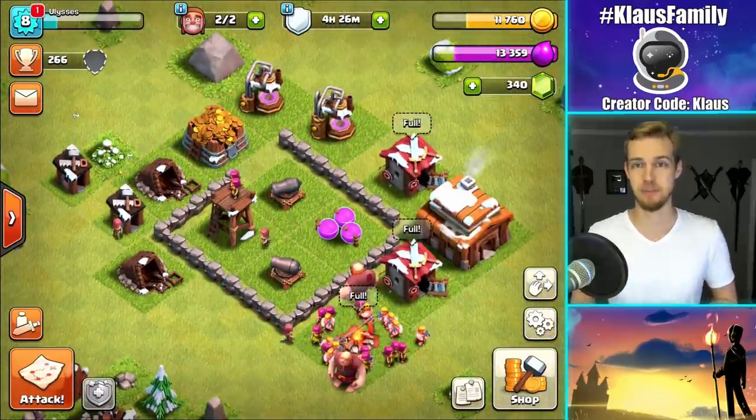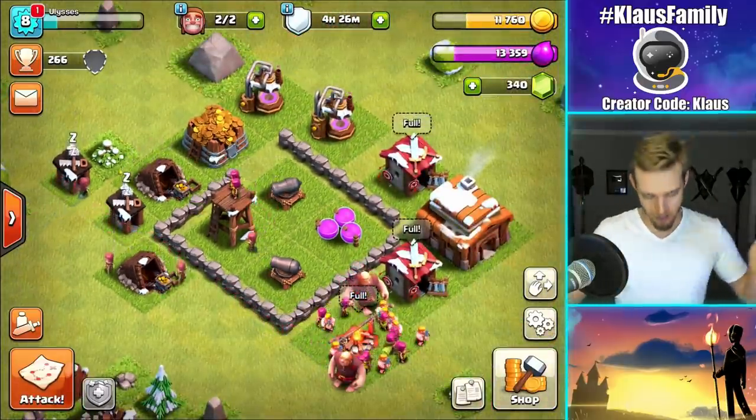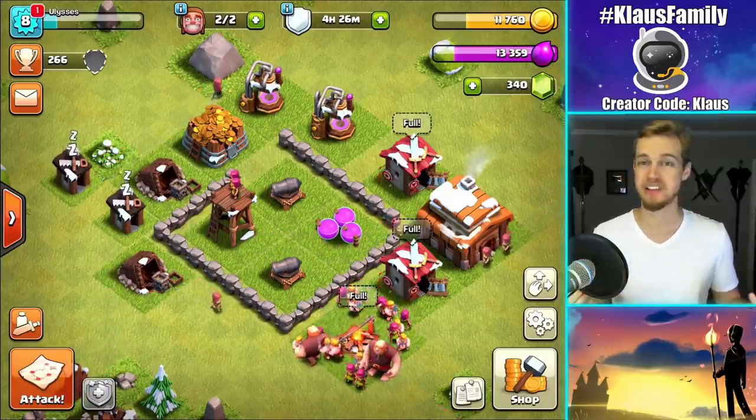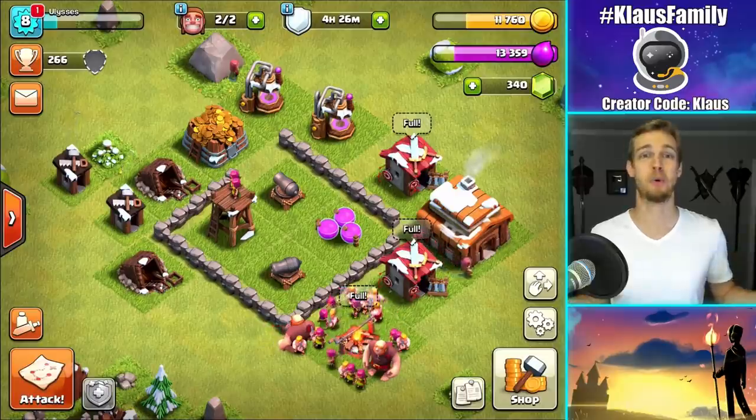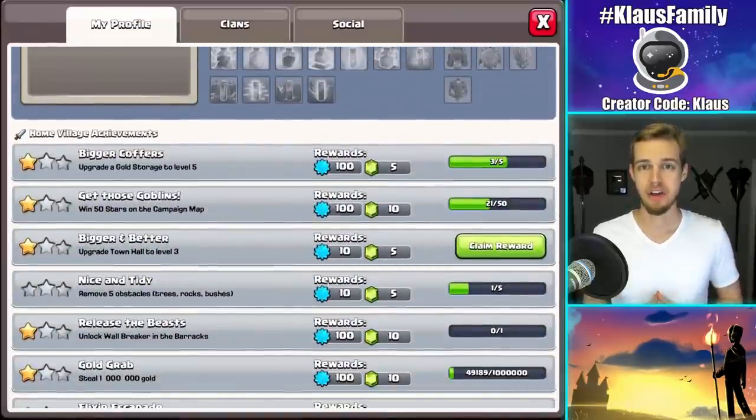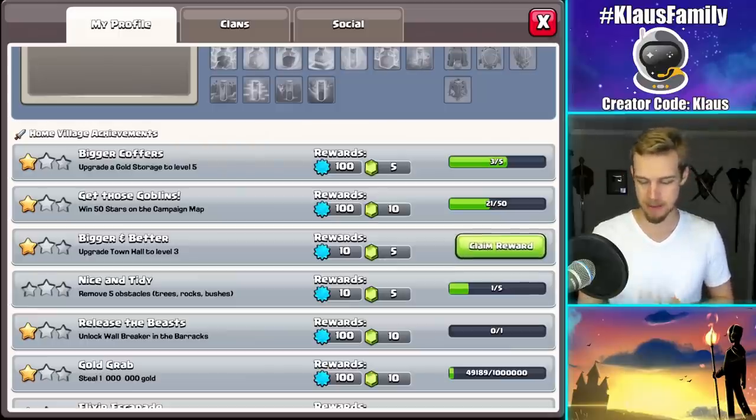You guys have seen everything up to this point. So guys, it is now the Town Hall 3 Let's Play, and I'm super excited about it because things are getting even more complex. But the best part is, we get 5 free gems. Oh yes, 5 free gems.